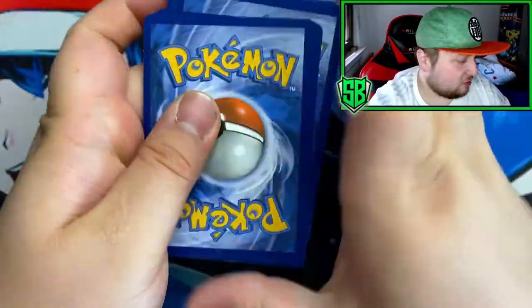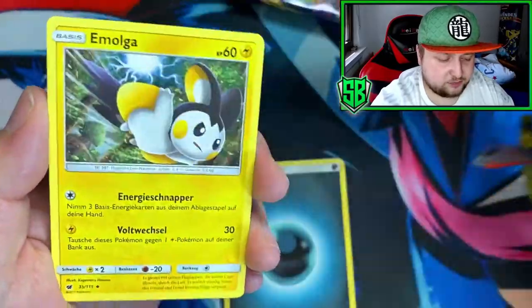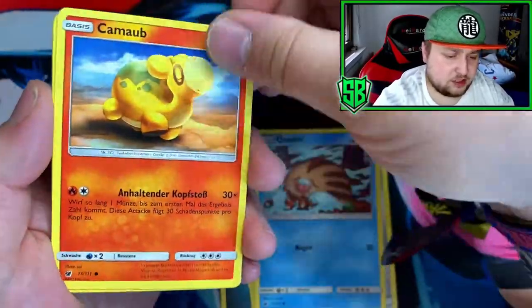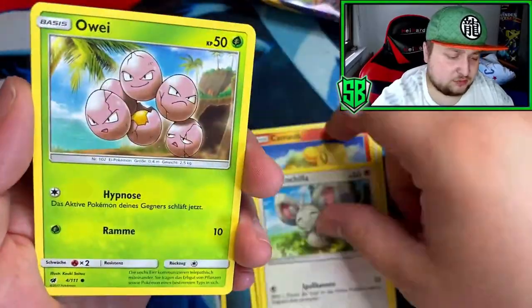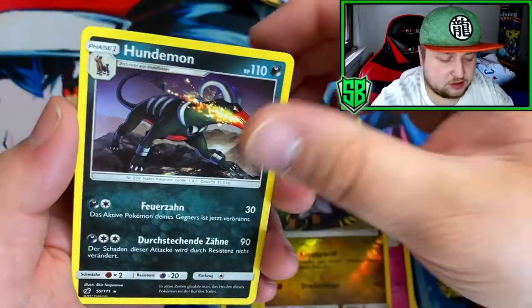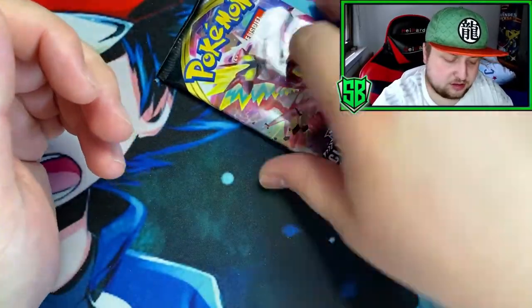So first pack is a Crimson Invasion. We got the Darkness Energy. Can we actually pull something from the Tyranitar tin? Got the Houndoom — nothing there.